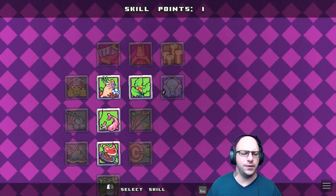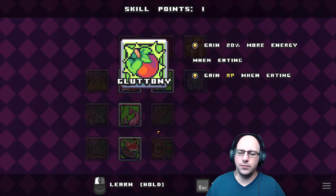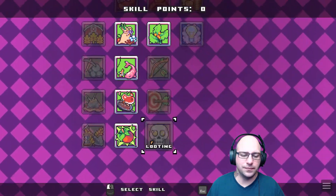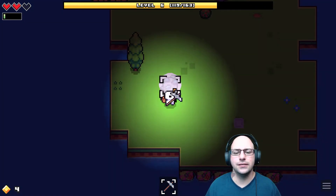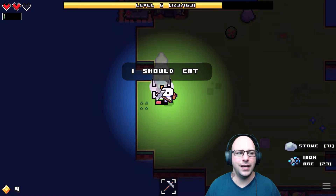We have a new skill point, let's go do that quick. So you gain 20% more energy by eating, you also gain XP by eating. Considering I have to do that all the time, I'm just going to grab it. I don't know if this is the best route to take, but my biggest issue right now is my energy.